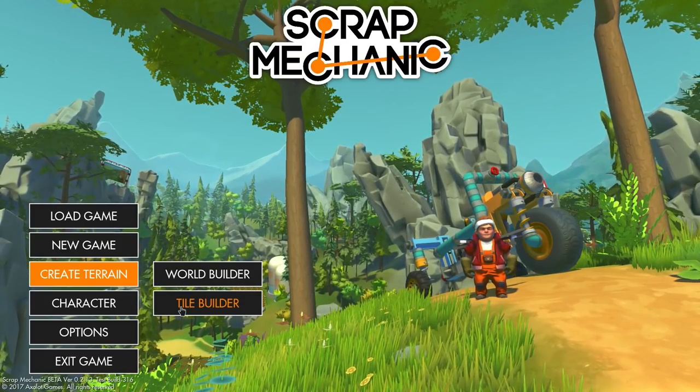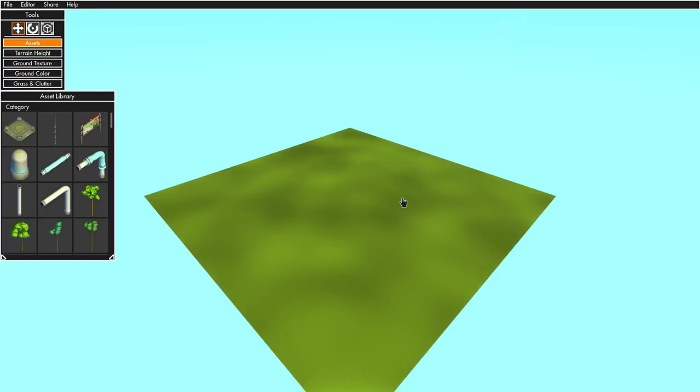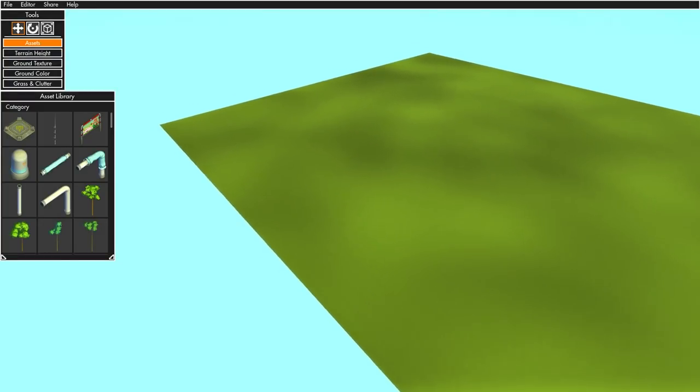Let's go ahead and jump into this. Here we are — as you can see, it's nice and blank. What you're going to want to do: go up here to file, go to new, or you can go to open if you're already working on a tile. They have all the different tile sizes: small, medium, large, extra large. We're going to go with the large tile here today, so you go to create and boom — there is your Scrap Mechanic canvas waiting for you to paint it.